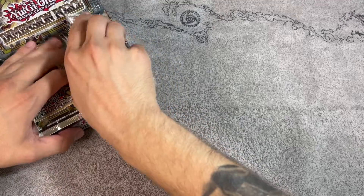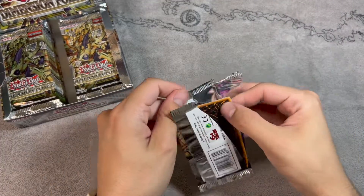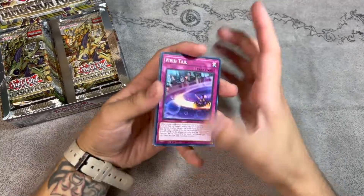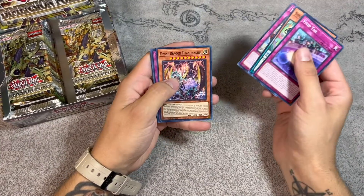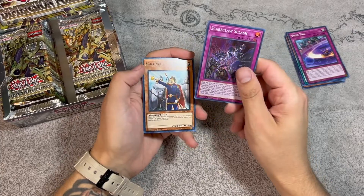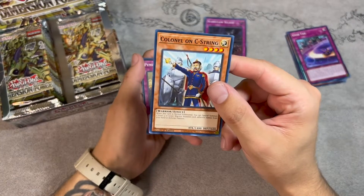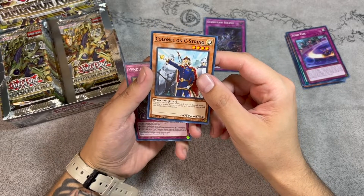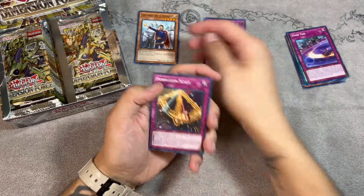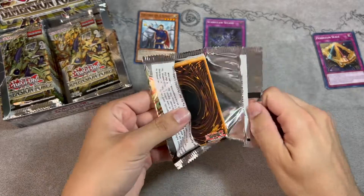Let's start with the right side. First pack — it's been a while since I've done an actual opening. We got Vivid Tale, Symphonic Warrior, DJ Therion, Stand Up Divine Dragon, and Scareclaw. I don't know what all of these do but still cool. We do love trap cards. Colonel C-String is insane — it's basically Marauding Captain except it summons two Level 4 or lower Warrior monsters with different names. You can use this with Goki. I like that card a lot.